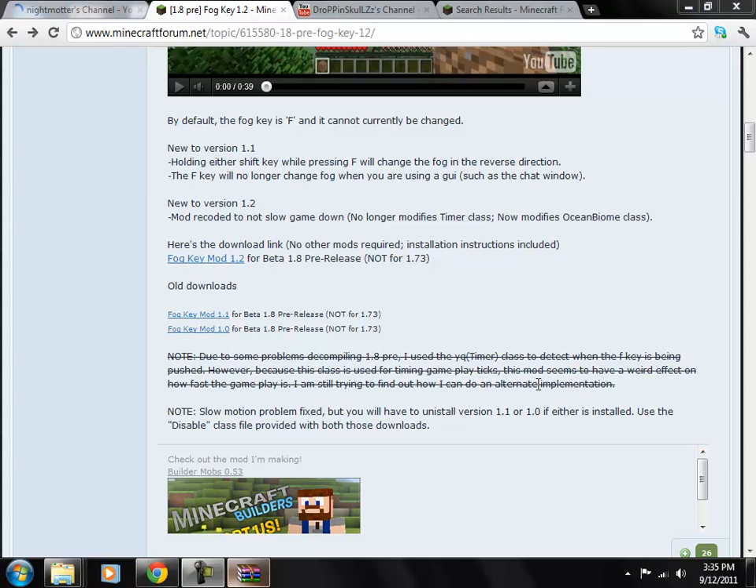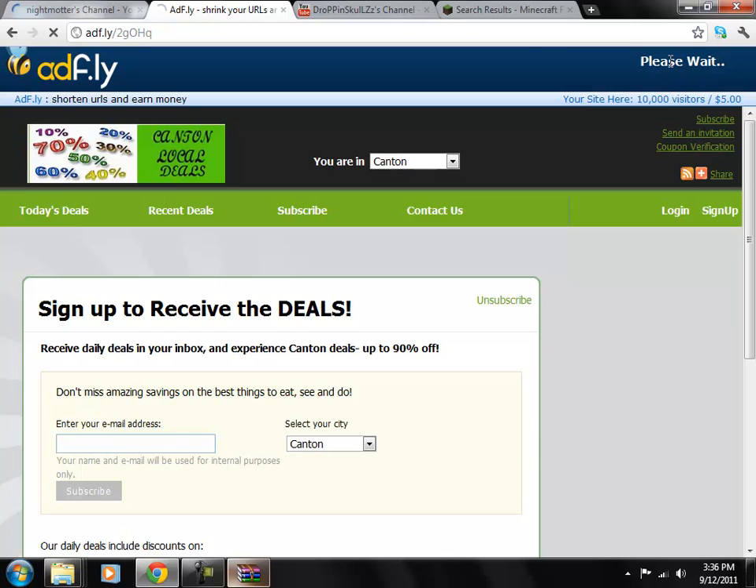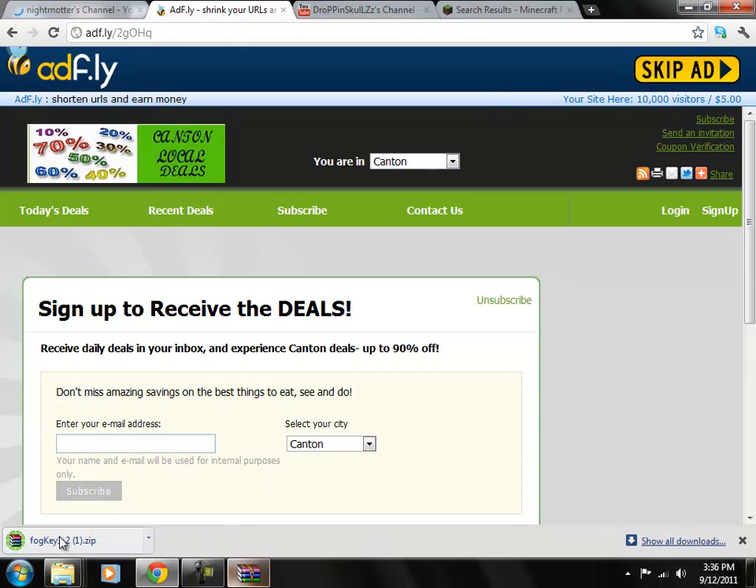Okay guys, in this one I'm going to show you how to install a mod that adds a fog key back into the game. Go to the link in the description and click on that, then click wait 5 seconds, and then click skip ad and you will download it.